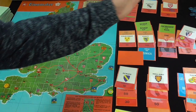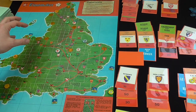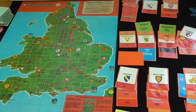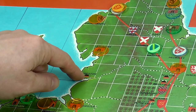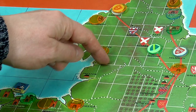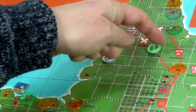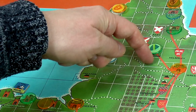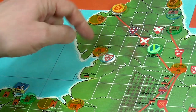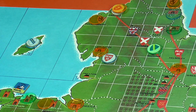Let's imagine that Ruse wants to join up with that ship somehow. Ruse is up here in Helmsley. Let's say they want to head to Preston - one, two, three, four, five. But let's say they miscalculate and they've stopped out in the open field, one space short.